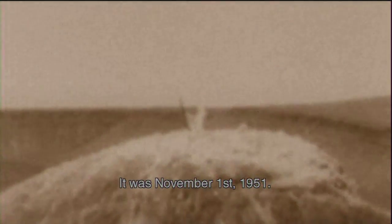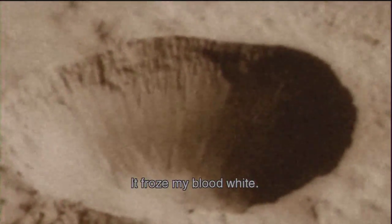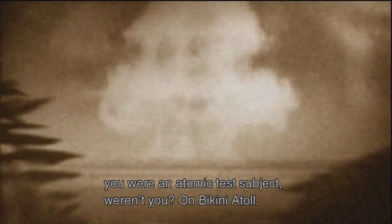It was November 1st, 1951. I was in the Nevada desert, participating in atomic testing. The name Nevada is derived from Spanish - covered in snow, white as snow. And snow is exactly what I saw in that Nevada desert. It froze my blood white. Snake, you were an atomic test subject, weren't you? On Bikini Atoll. That's part of the reason I was drawn to you. You and I are alike - we're both slowly being eaten away by the karma of others. We'll never have the chance to die peacefully of old age. We have no tomorrow. But we can still have hope for the future.